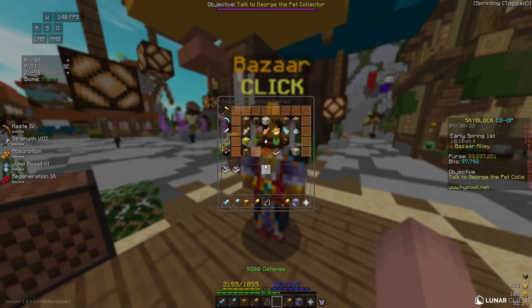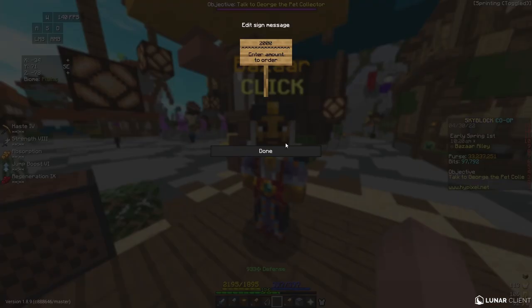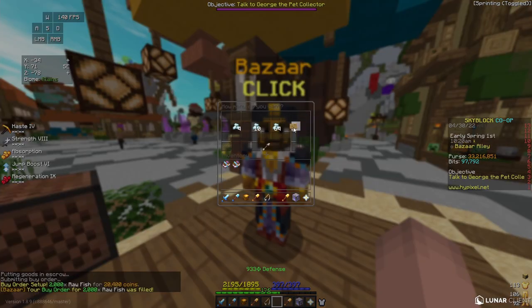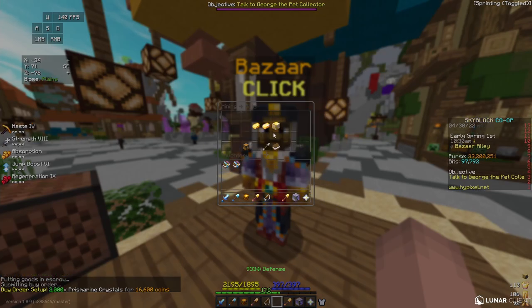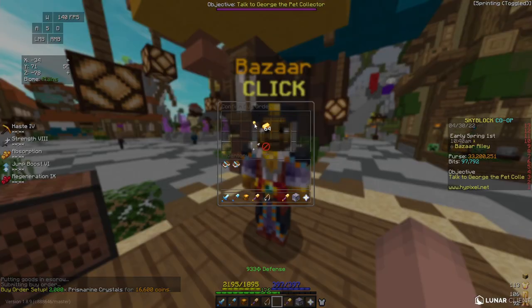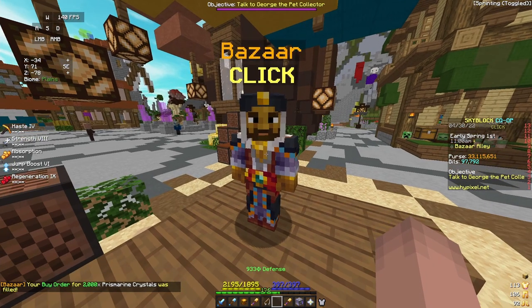For my last flip, I'm going to go to the woods and fishes section, go to raw fish, and put in a buy order for 2,000 raw fish. This costs me 20,400 coins. Next, I'm going to go to prismarine crystals and put in a buy order for 2,000 prismarine crystals, which costs me 16,600 coins. Finally, I'm going to go to the mining section, go to gold, and put in a buy order for 18,000 gold ingots. This costs me 84,600 coins. In total, this flip cost me 121,000 coins.